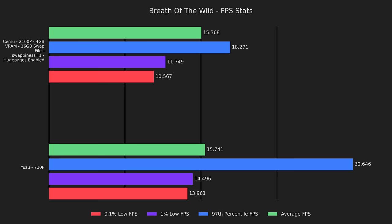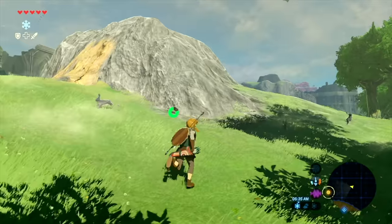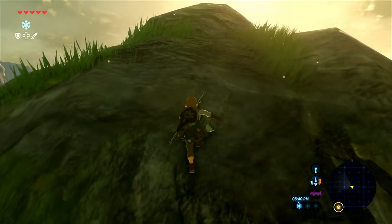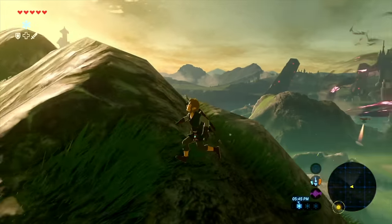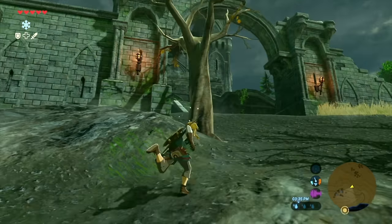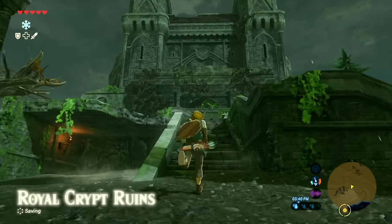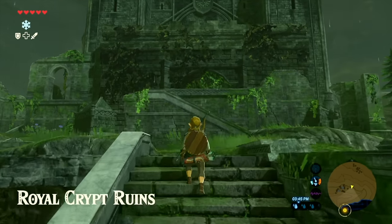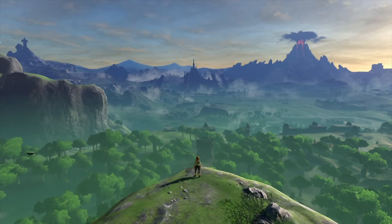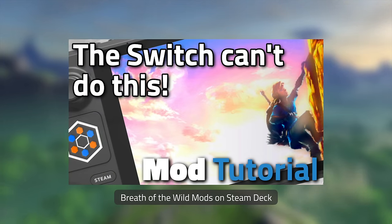Now that we've had our fun with resolutions, what else can we do? We can mod it. This is running at 1080p with shadows and reflections dialed up a notch from the unmodded game, and this also includes the massive Second Wind mod, which is incredibly demanding and totals over 700 megabytes on its own. Despite all this, it's running identically to the Switch. How do you install mods? It's harder than it sounds on Steam Deck, but I made a companion video — Breath of the Wild Mods on Steam Deck — linked in the upper corner and in the description below.